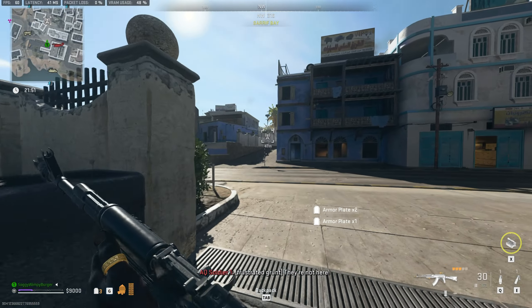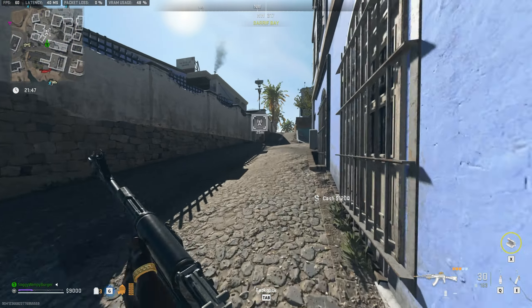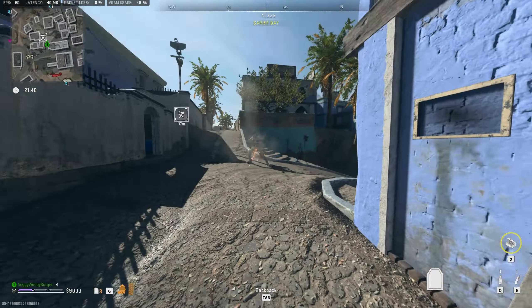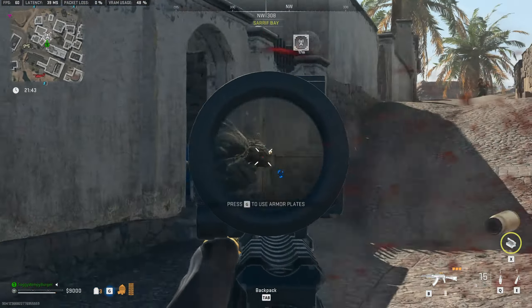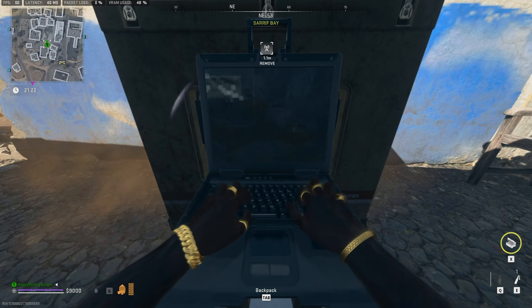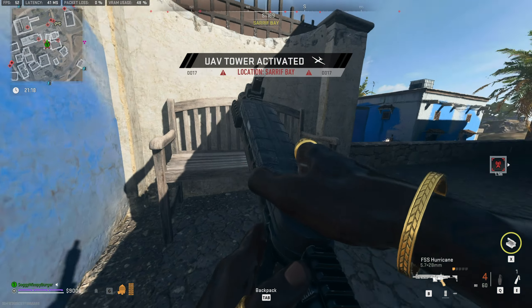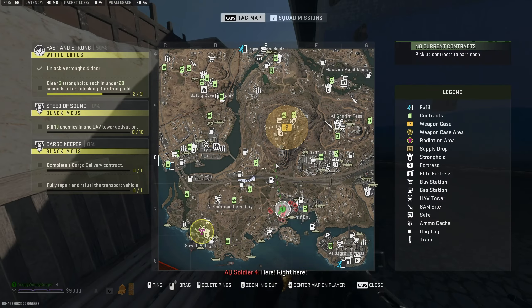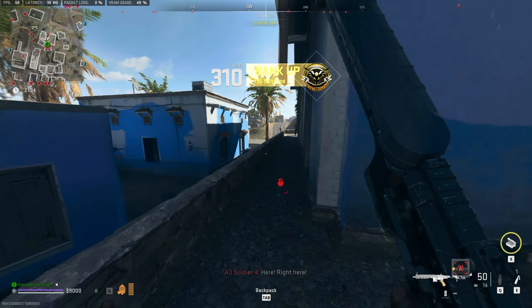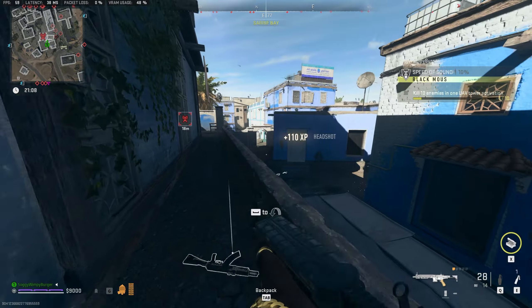There's a reinforcement chopper coming in. Now's the best time to make my way towards the UAV tower and activate it quickly, assuming there are no AI in the area — and I am obviously wrong about that. I don't know if I'll be able to do this here. All right, and activated. Perfect. Let's see if we can do this. There are a few enemies in the area, and it's a very wide view that we get here.